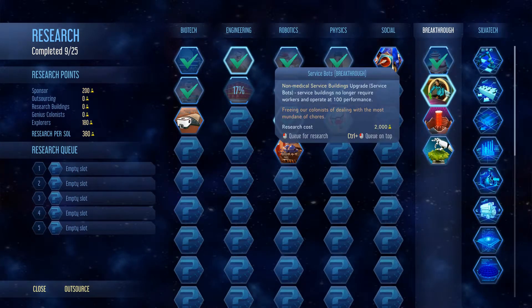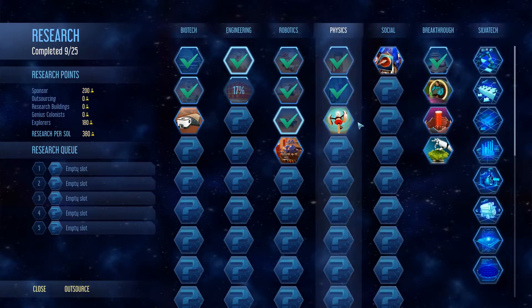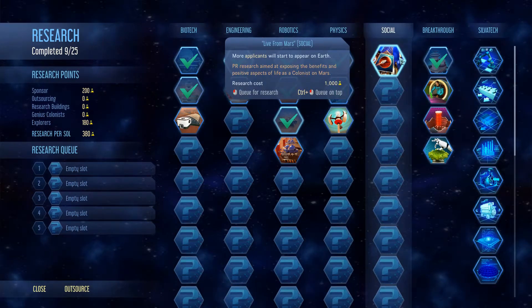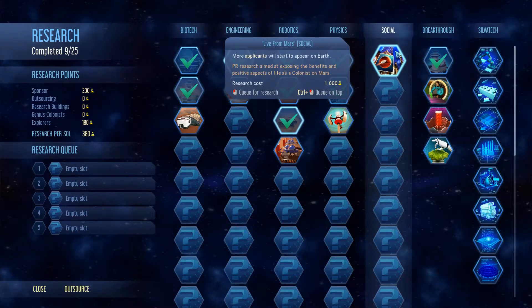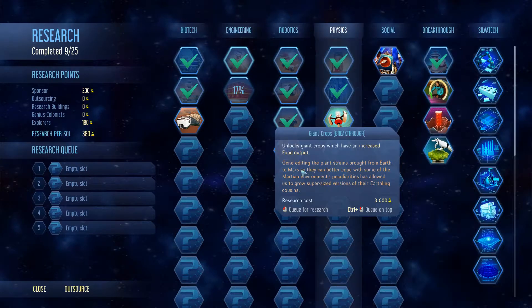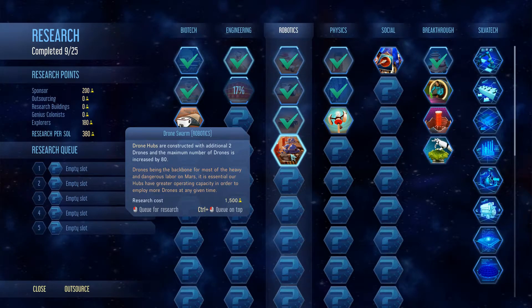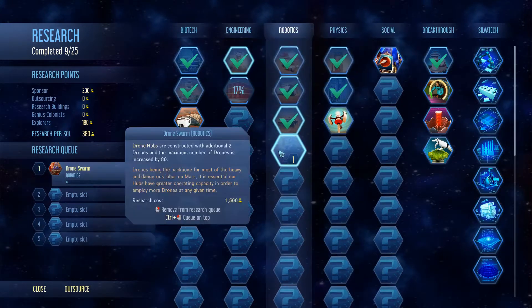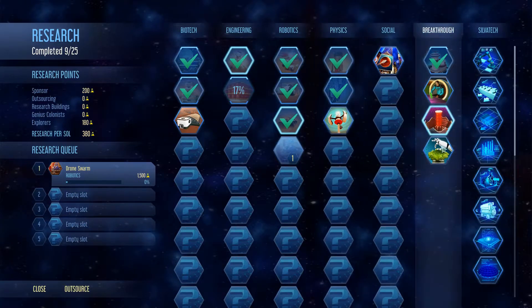Non-medical service bots - that's part of a mod I downloaded. Autonomous sensor towers require no power or maintenance - that sounds really good. Social options will bring more applicants from Earth. Giant crops unlock increased output but I don't need that yet. I think I'll go for drone swarm. Can I outsource something?